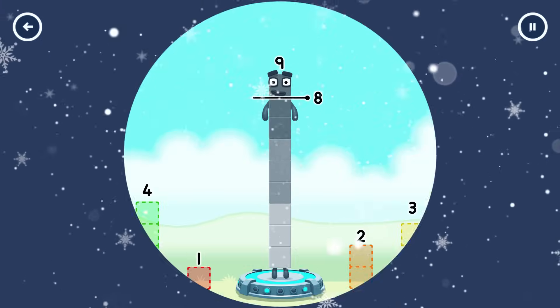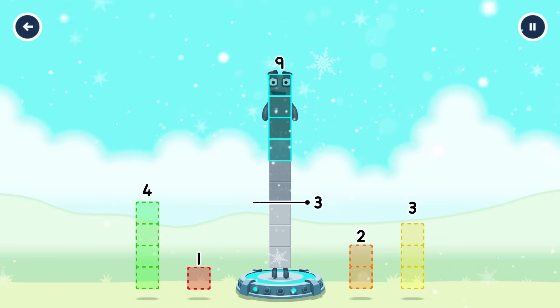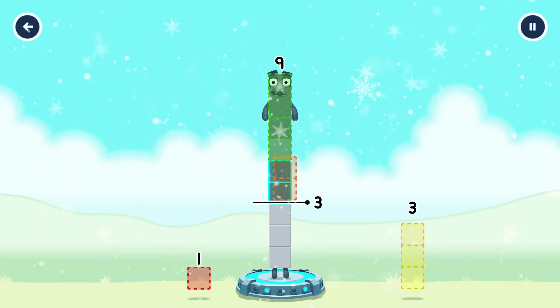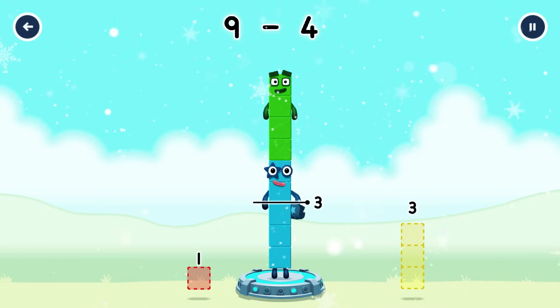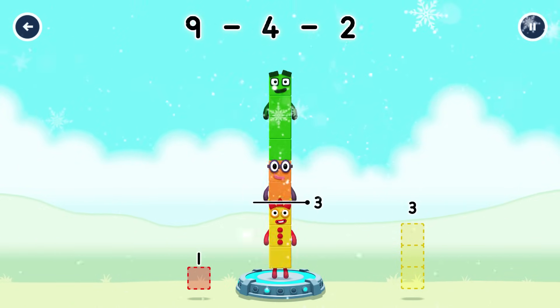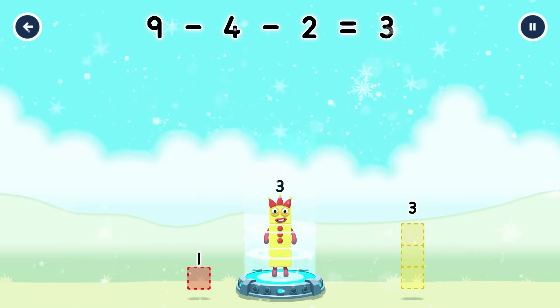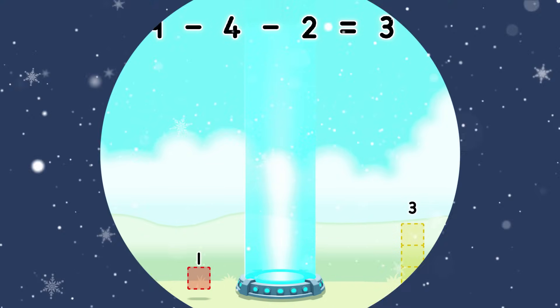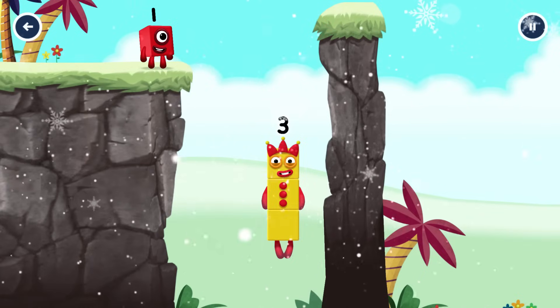Take number blocks away from 9 to leave 3. 4, 2. You cracked it! 9 minus 4 minus 2 equals 3. Yes!